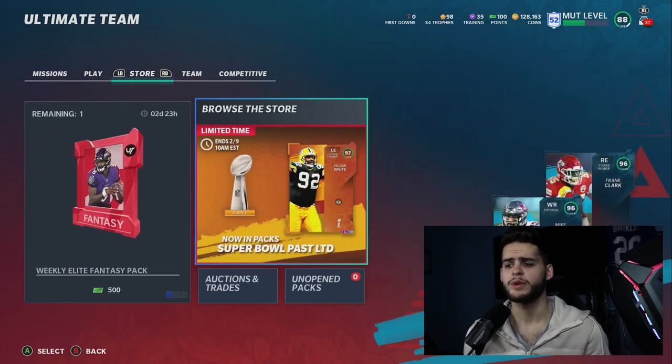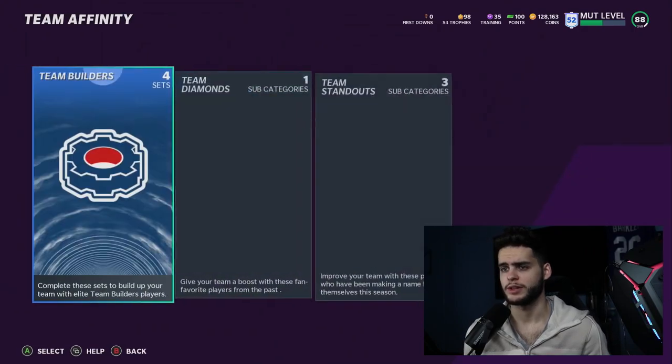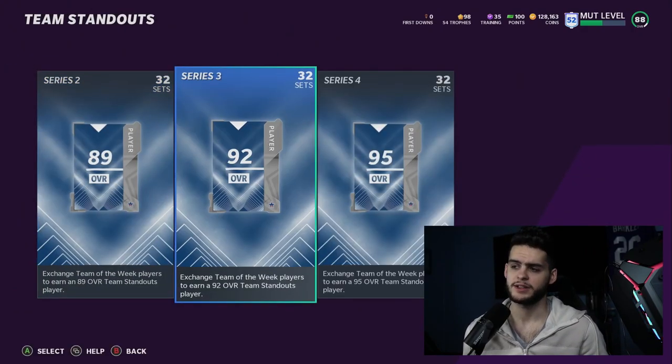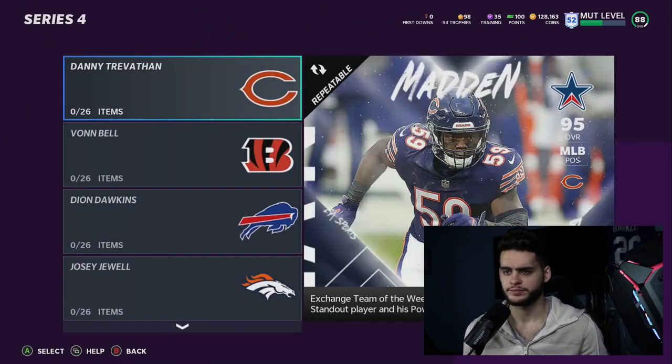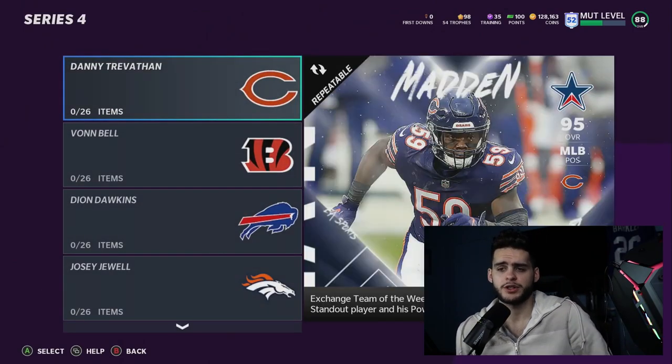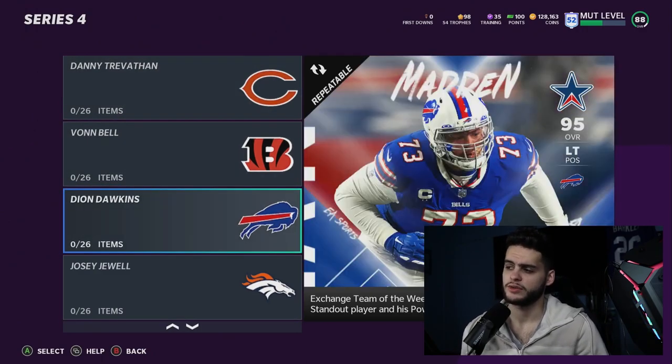Let's get on over — we have the Team Standouts to go over, and then I'll get to the players. First things first, come over to Team Affinity; if you know where to check it, it'll be under there. We have Team Standouts — we had 89s, 92s, 95s — so Series 4, 32 Team Standouts. For the Bears we have Danny Trevathan, for the Bengals we have Von Bell, Deon Dawkins for the Bills, Josie Jewel for the Broncos, Jarvis Landry...